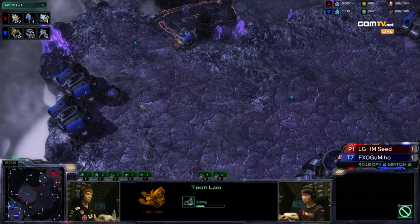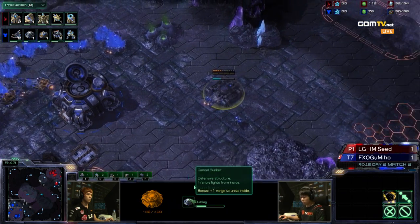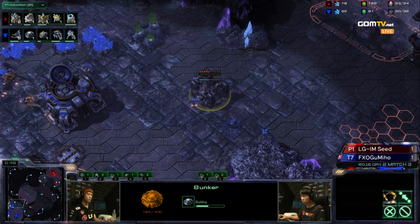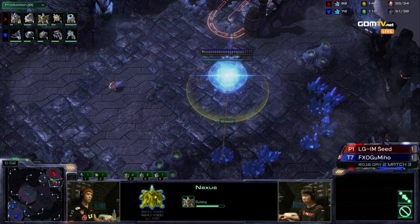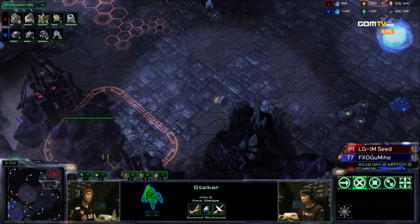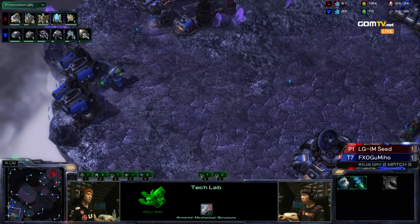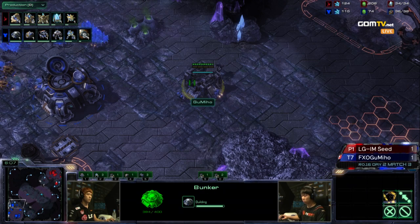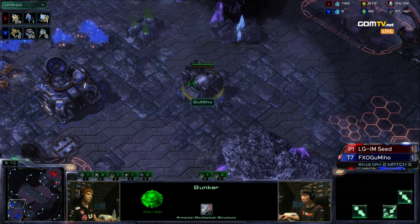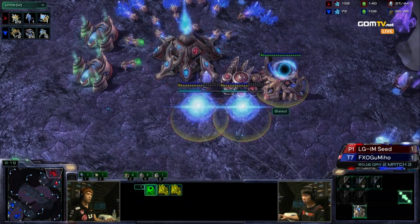We have double Tech Labs — two Tech Labs at two of his Barracks. One of the Barracks was flown just on the highway to the right. So Stim and Combat Shield will probably be started very soon; he's going for Concussive Shell first. Stim and Concussive Shell — 60 seconds build time difference between these two researches, lined up so they finish at almost the exact same time. And the commentators joke: I don't want to get hit by one of those Concussive Shells — might give you a concussion. You walk slowly while you feel it.